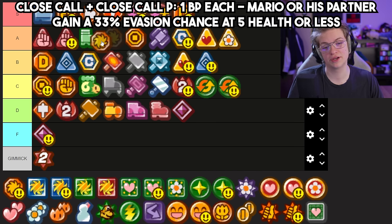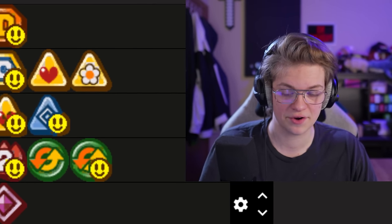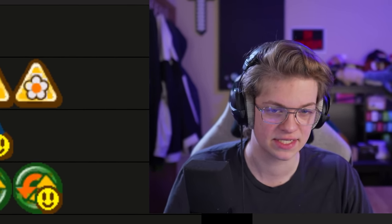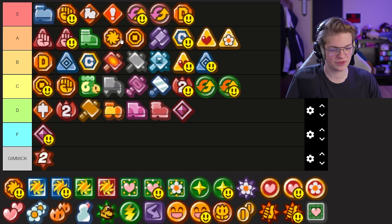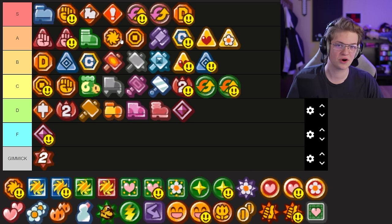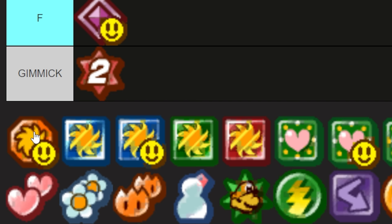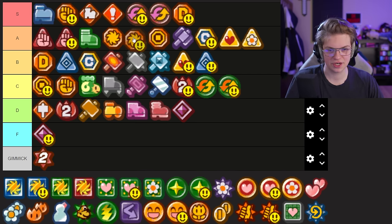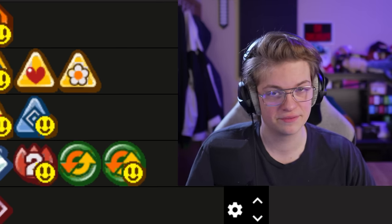Close Call is really good — it goes right next to Last Stand but above it, because it gives you Lucky Day when you're in danger: a 25% chance for attacks to miss. Stacking that with Last Stand is really cheap and just makes Mario such a tank when he has below five health. I don't think it's a good idea to build strategies around this — rather, use it to increase survivability, because trying to keep Mario in danger for long without a dedicated danger Mario build isn't a good idea. Close Call P — I'm going to do the same thing I did with Last Stand: down a tier, since it's just not as useful for the partner to survive.